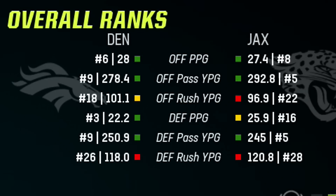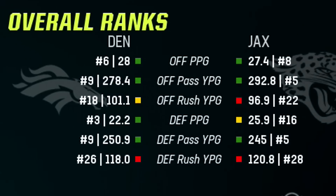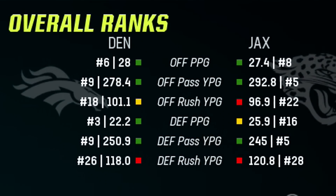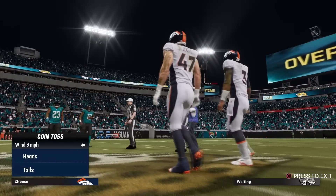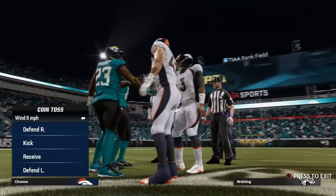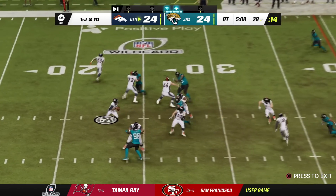Here are the end-of-season rankings — our wildcard opponent, the Broncos, actually scored more points than us and had a better defense. Our run defense is horrendous — 28th in the league, and we're not great at running the ball at 22nd. But we're good at passing and stopping the pass. Overtime — playoff OT rules apply. Even if they score a touchdown, we still have a chance.